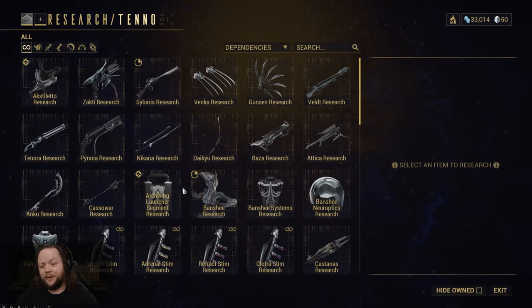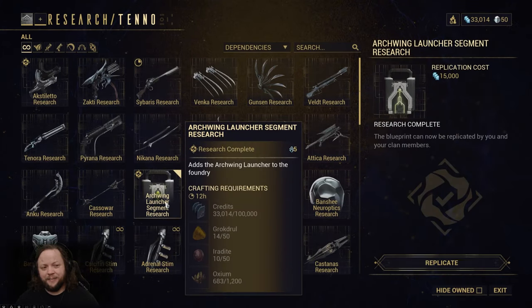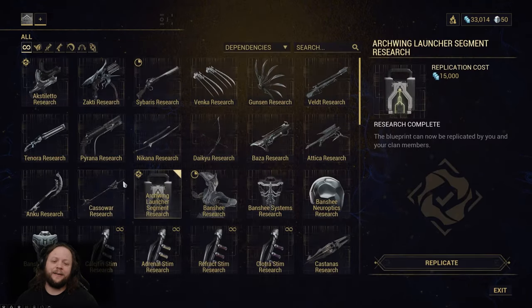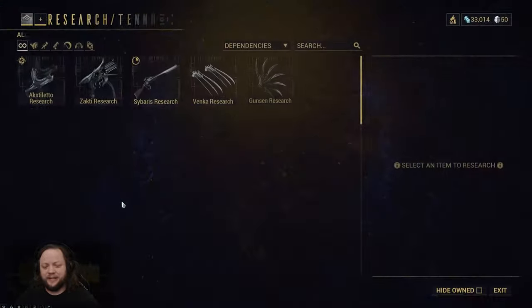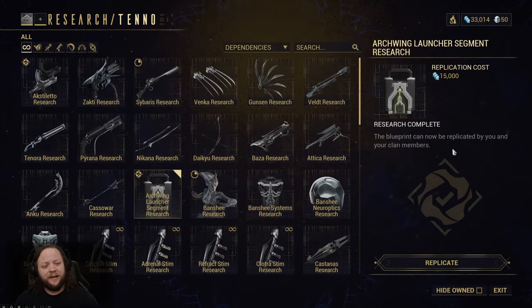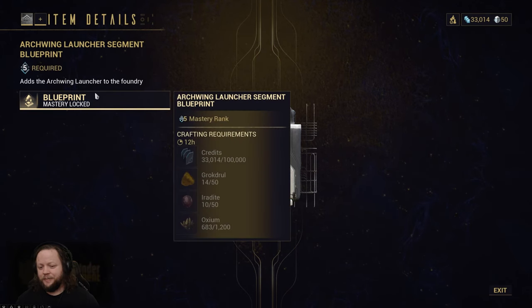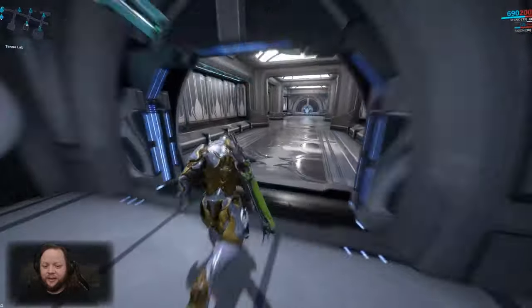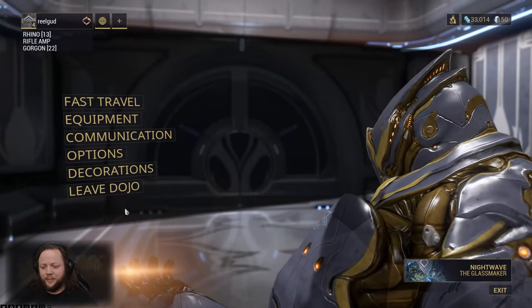We're going to come to our Tenno Lab here and get the Arcwing Launcher Segment Research. This is important because without this — oh, I need MR5 still. The good news is we can still check the material requirements for it. Oxium generally comes from just doing missions, and you can also mine for it on Plains of Eidolon. But what we're going to be looking at is how to farm Iridite and Grokdrul — those are very, very important resources, and there are some nifty little tricks that you can use as a new player to farm them more efficiently.